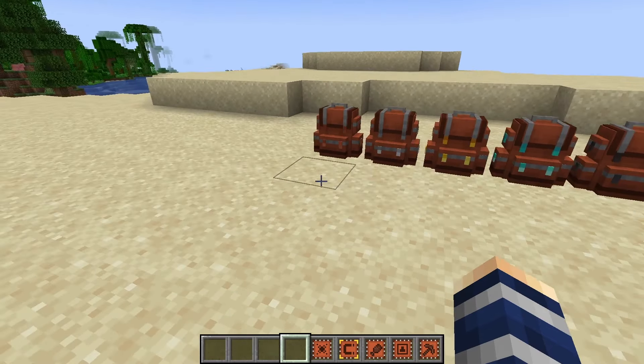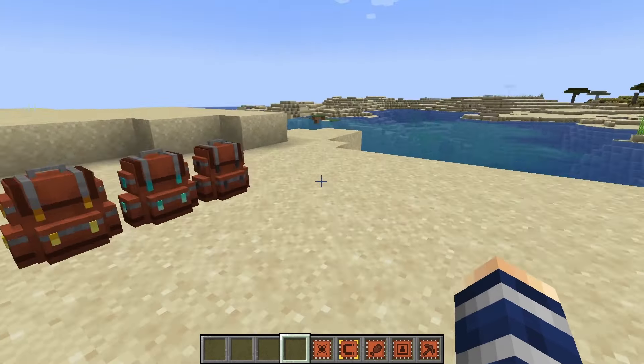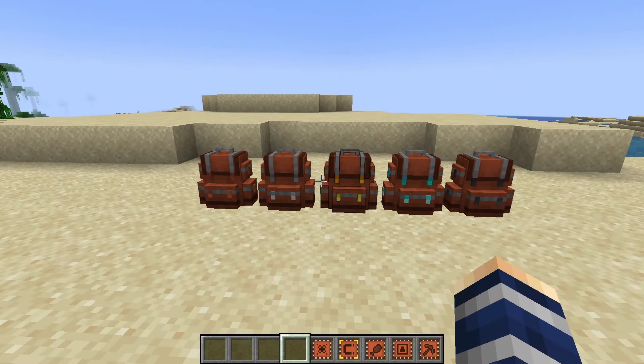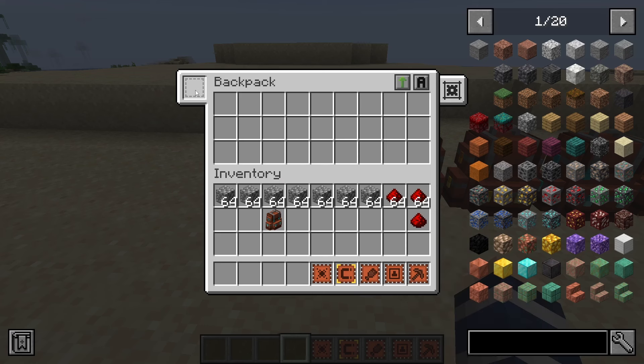Hey, Minecraft Mentor here, and today we're going over Sophisticated Backpacks. This is an amazing mod and if you're not using it in your pack you will regret it later because it's super useful and has an absolute ton of features. We're doing an overview slash tutorial here. We start out with the basic backpack — it gives you one upgrade slot, you can sort your inventory, and you can organize items by name, count, or by tags.